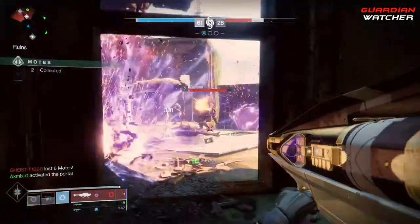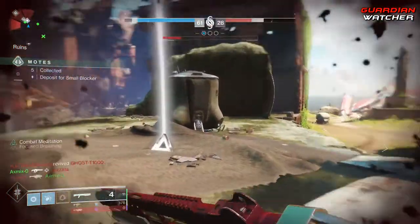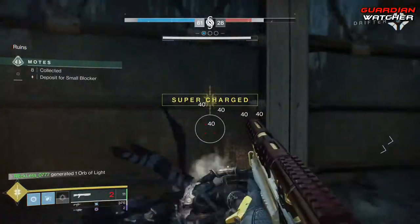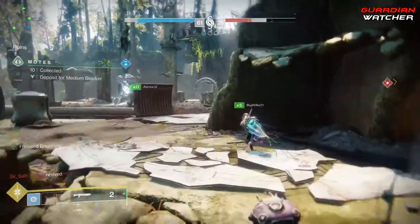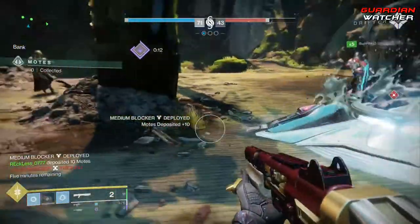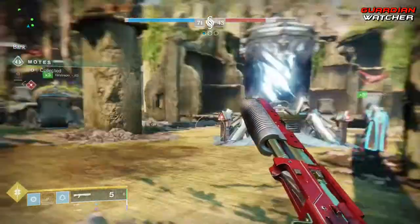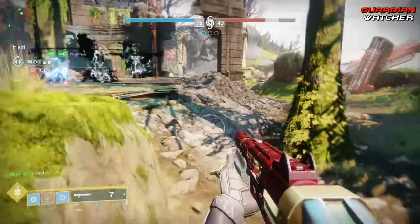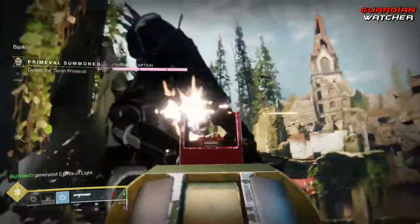Tip 4: don't blow all of your Vanguard and Crucible tokens before you hit a softcap — wait until after you get over the softcap and then continue to level. Tip 5: doing the story is not the best way to level up. Hit the softcap first by doing heroic public events — probably on Earth since they spawn faster — the flashpoints, and any of the milestones. Then after you reach the softcap, go into the story. The reason is that after completing the story, you will be rewarded with powerful gear that will pull you over the softcap. While doing heroic public events or milestones, also look for patrols and do them at the same time.